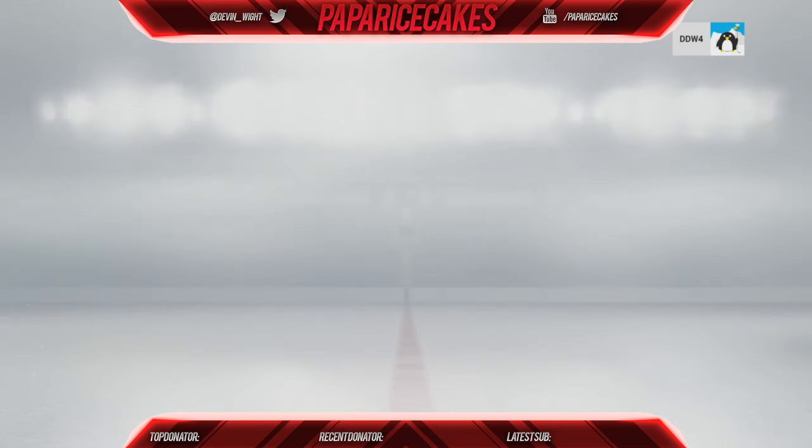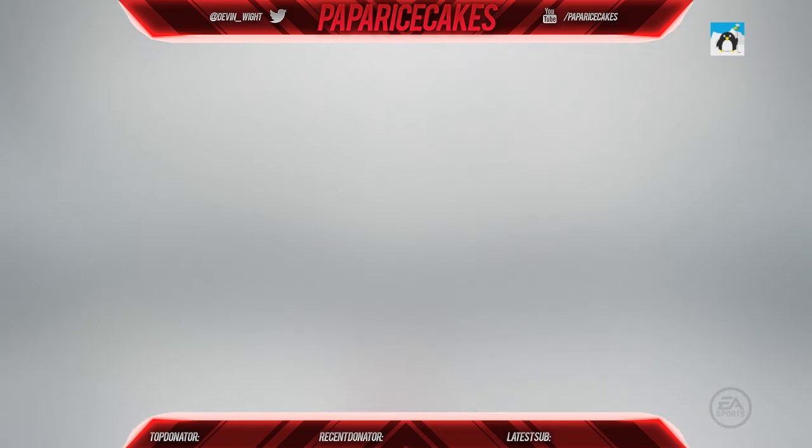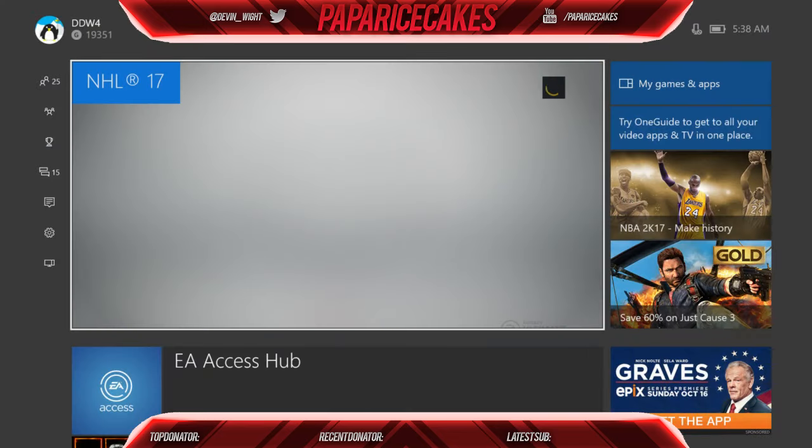I'm going to show you what I'm talking about. Here I'm clicking on Ultimate Team and as you can see it tries to load in — first it does the normal thing, shows my profile at the top right, and then nothing. No matter how long I wait, no matter how long I sit here, it will not load in.